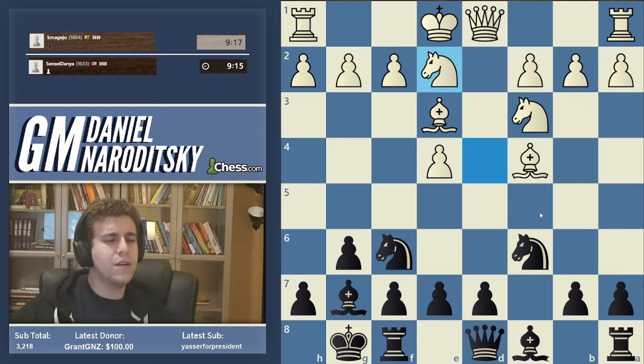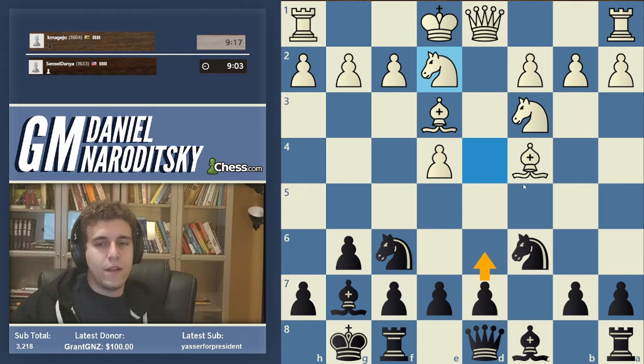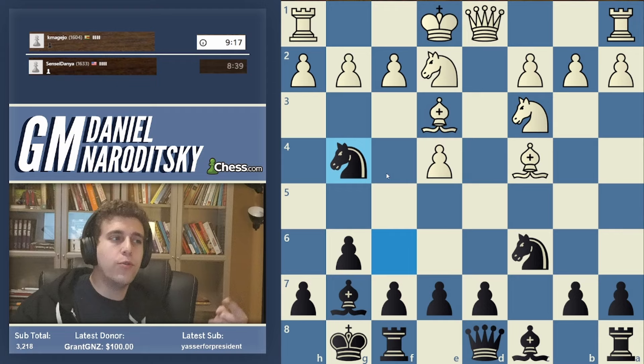That is a bad move I think, and we have a way to challenge white immediately if we want to. We could play d6 - it's not a terrible move - but if we really want to be challenging, if we want to be testing, what move can we consider here? This is something you should always pay attention to when your opponent has a bishop on e3 - this is just an automatic thing you have to be aware of.